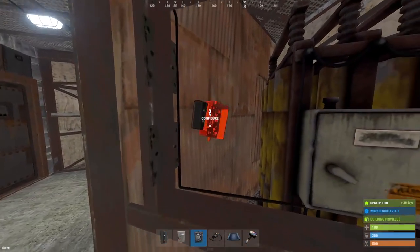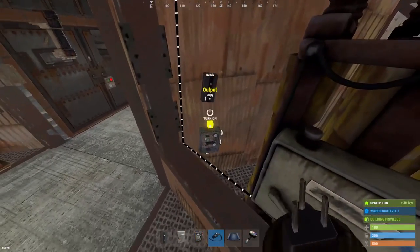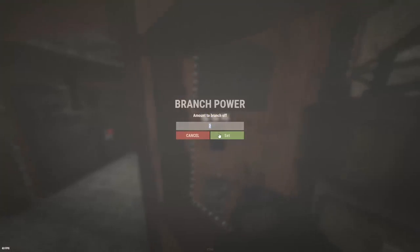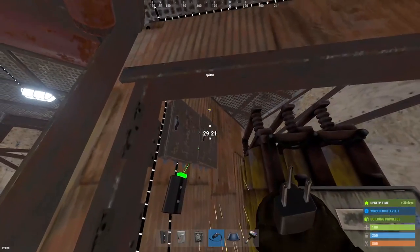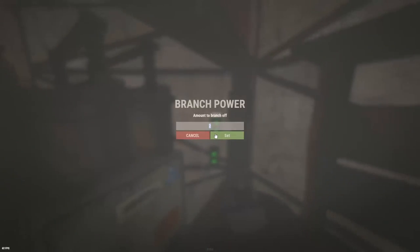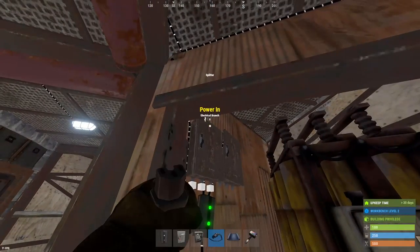So we'll have the power going to that new branch over there, which will go into this switch. And then the switch is going to go into this branch — we're going to set the left side of the branch to 31 and connect it to the splitters here. And then the switch is going to go into the left side of this branch, we're going to set it to 64. And now this is ready to go for six auto turrets over here.